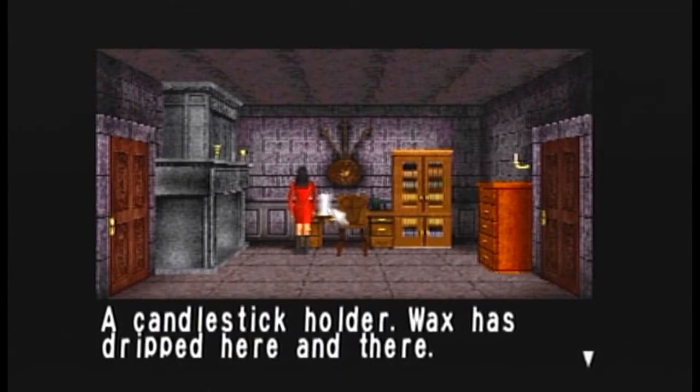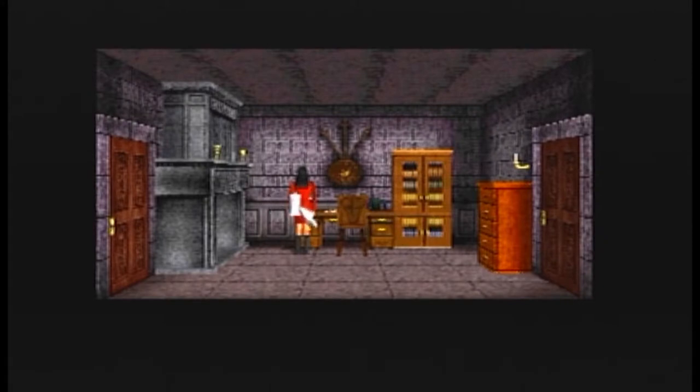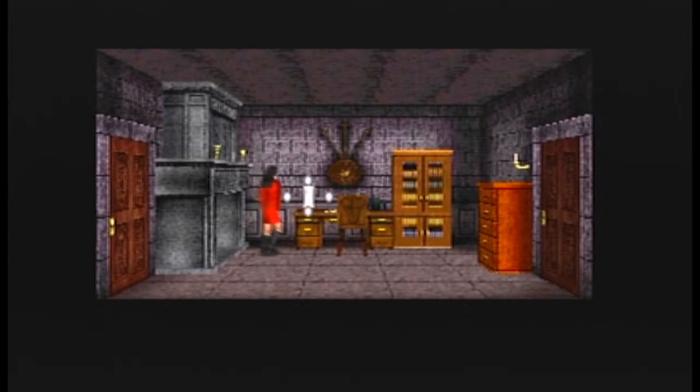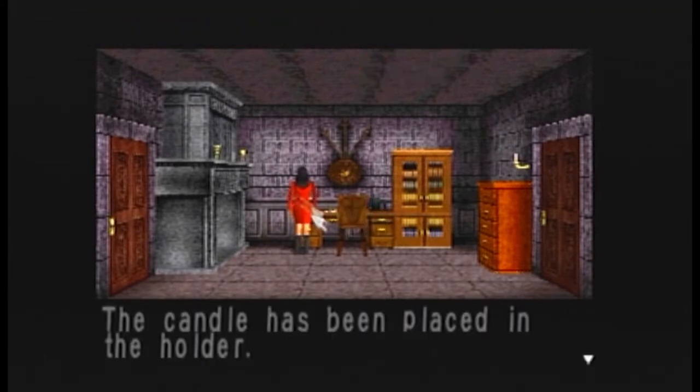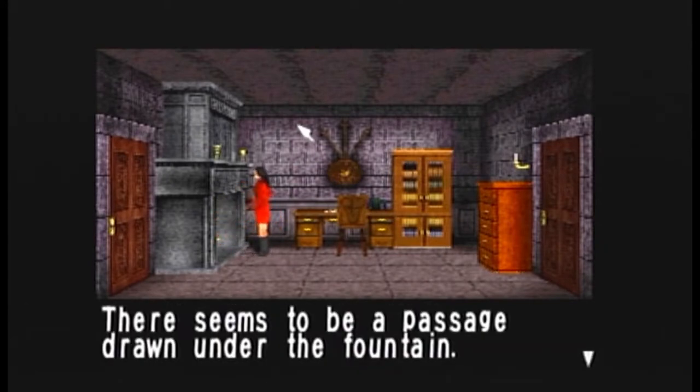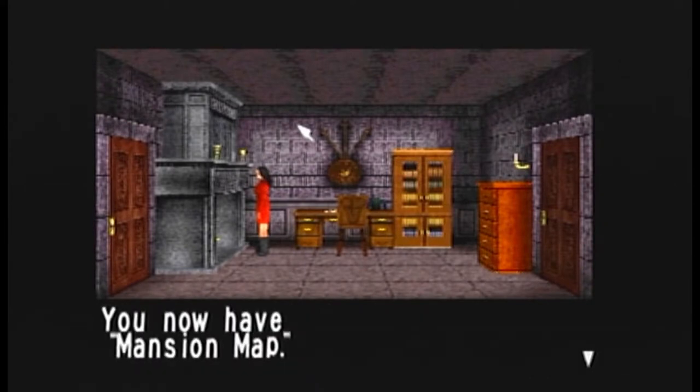So if I put it here... You can use the candle. Okay, because I haven't clicked on it — the game thinks I haven't interacted with that. Now we can. I was going crazy there. The candle has been placed in the holder. Let's light it. Something is stuck on the back — this looks like a sketch of the mansion. There seems to be a passage drawn under the fountain. You now have the mansion map!